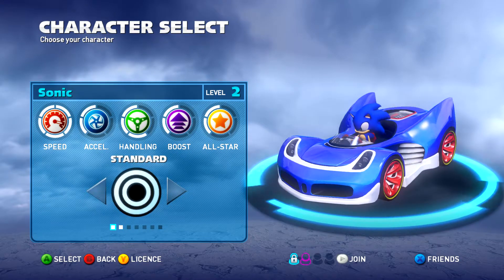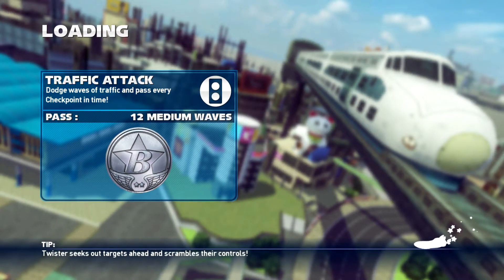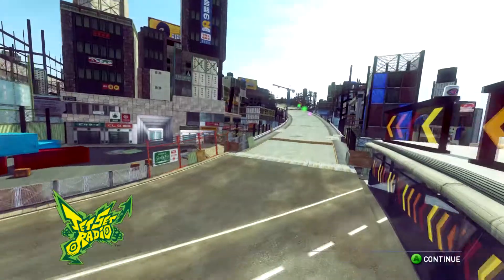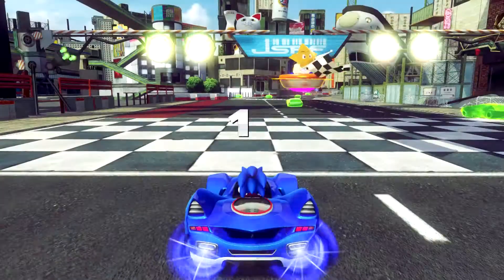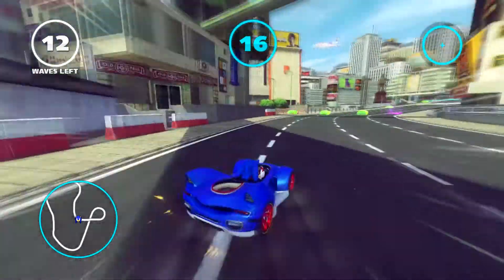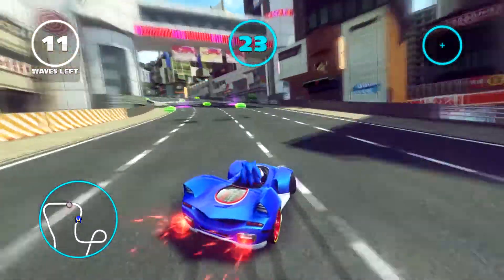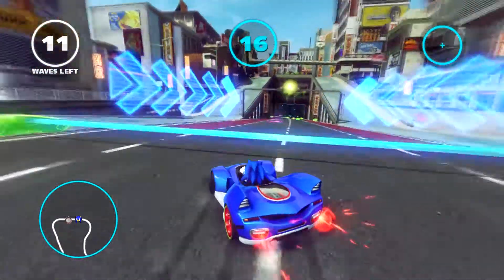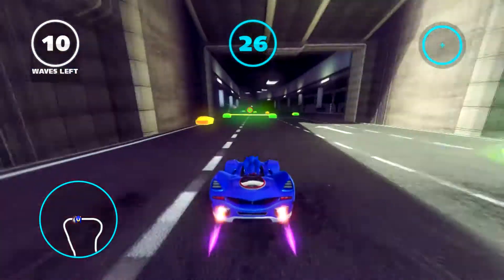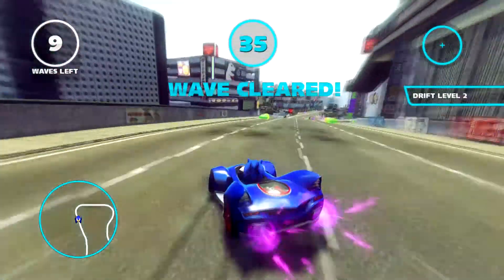So I'm going to go with the generic Sonic here. Once you unlock different levels, you get different mods you can use with characters, so I'll go with the standard. And boost start. As you drift, you get different levels of drift boosts. I'll see if I can get a level two here. You can collect coins for more experience at the end — and there's drift level two.